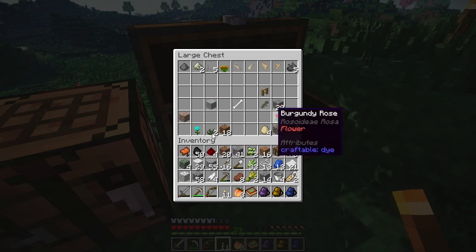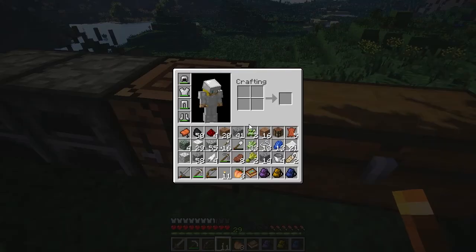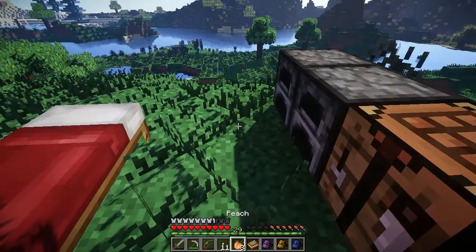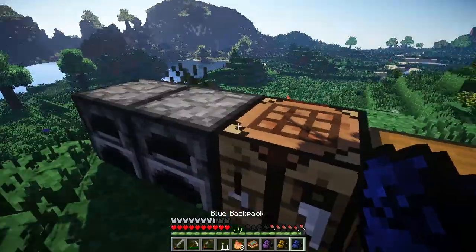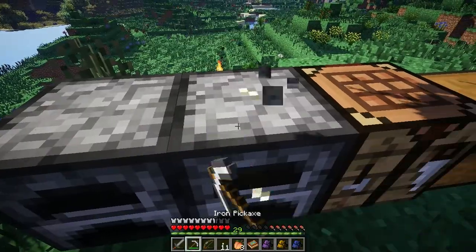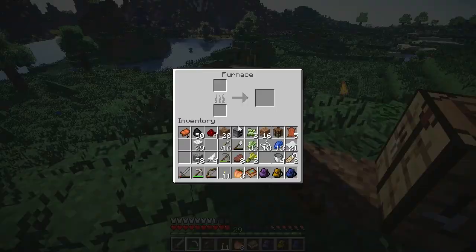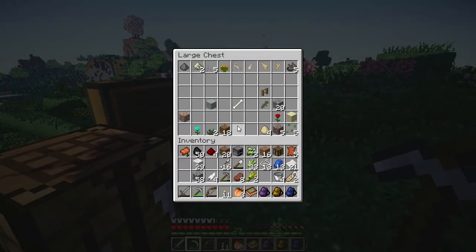Let's take as much stone as we can, take the wool to craft beds, and leave the gunpowder behind. I have one crafting table so I can leave one behind and put some cobblestone in the chest. I have a little bit of wood and can chop more wherever I need it. We'll take one furnace with us and I think we're good to go.